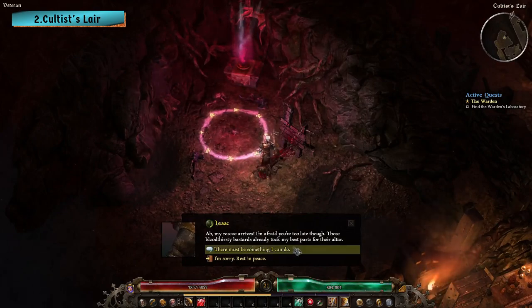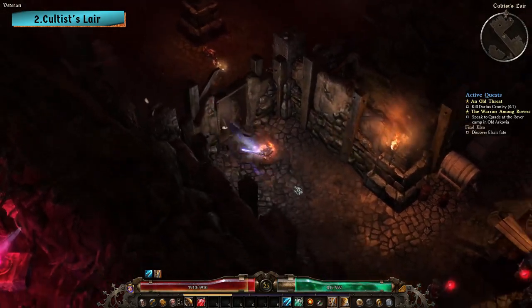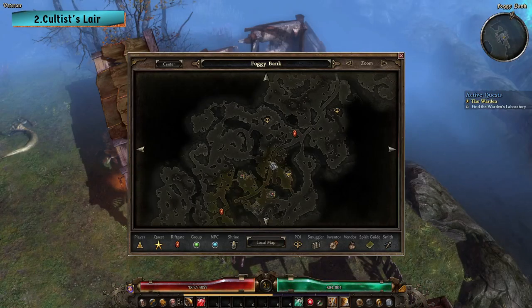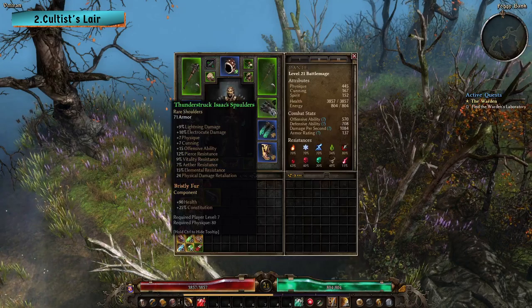When you speak to Isaac, he will give you a quest called A Sacrifice, telling you about his hidden stash and that it won't be of any use to him anymore. To reach his stash, head west from the Foggy Bank Rift to the area shown here and look for a wooden stump that you can interact with. Looting the stump will reward you with Isaac's spaulders.